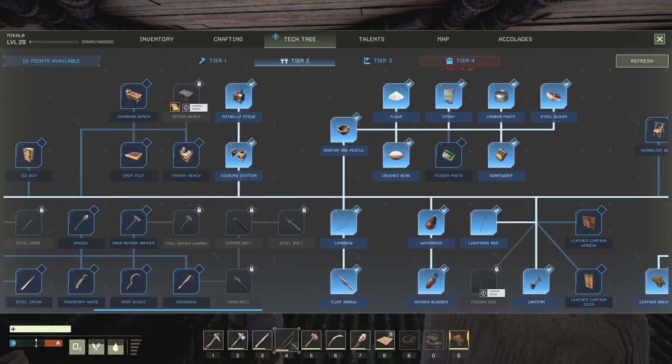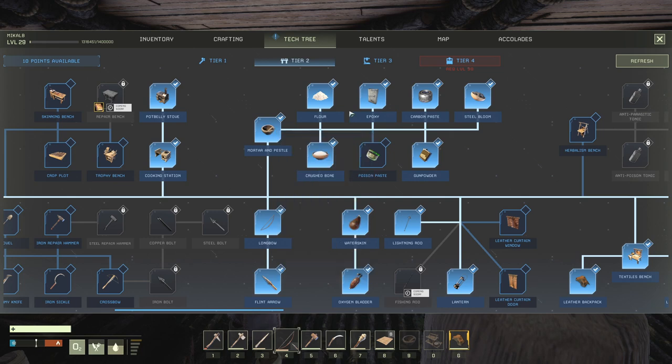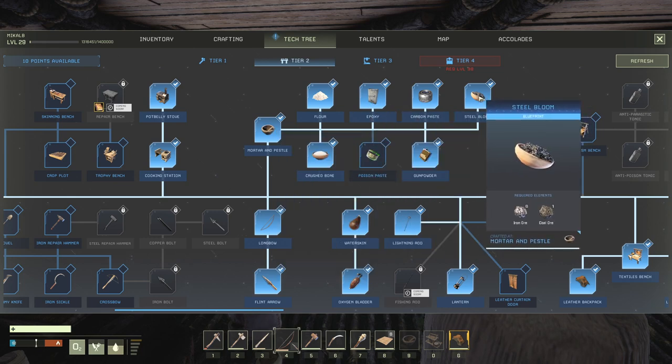First, we'll go over the talents that we need. You need to be at least level 20 so that you can hit tier 3. Aside from the normal crafting benches, we need mortar and pestle, epoxy, and steel bloom from tier 2.